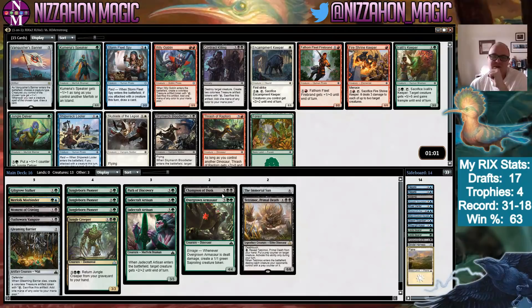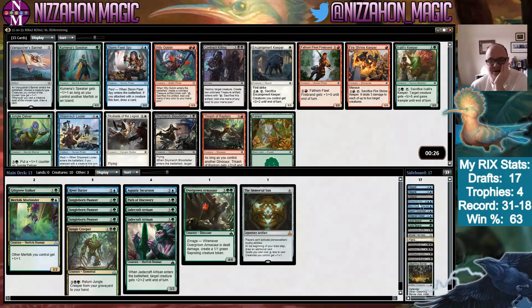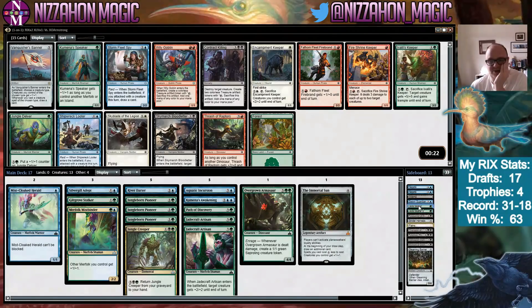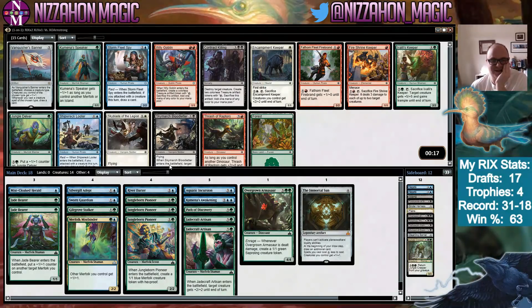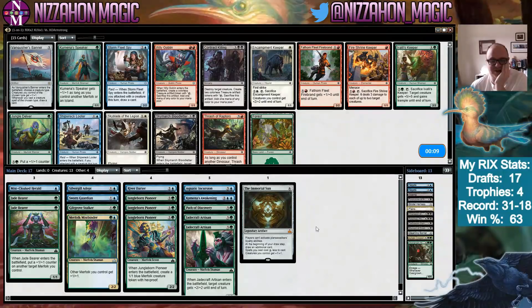It's an embarrassment of riches. Tetzimoc is insanely powerful, Champion of Dusk less so, but we have so many Merfolk. If we take Vanquisher's Banner we'll have three different anthem effects for them. Just to look quickly — probably don't play Gleaming Barrier in this version. River Darter, Aquatic Incursion, Kumena's Awakening, Miscloaked Herald, Silvergill Adept, Jade Bearer — once we have three tribal ways of pumping basically our entire team, I'm taking the Banner.